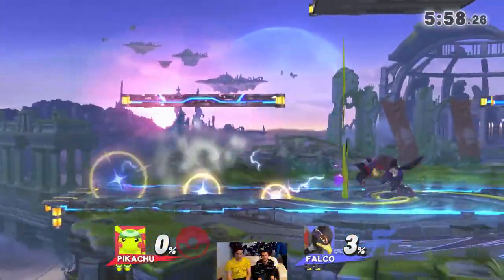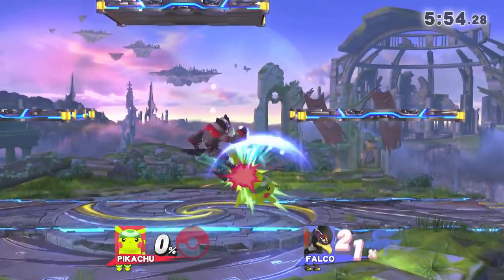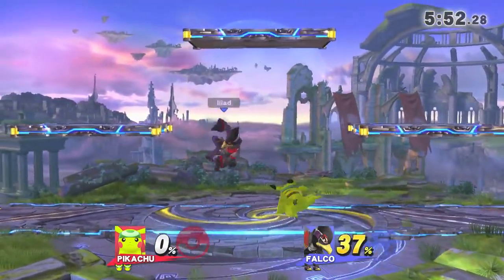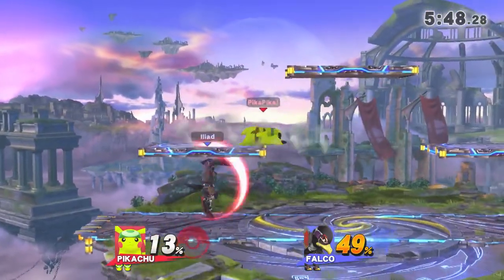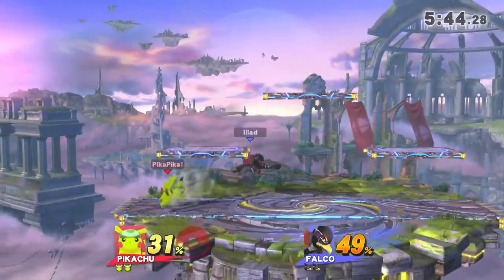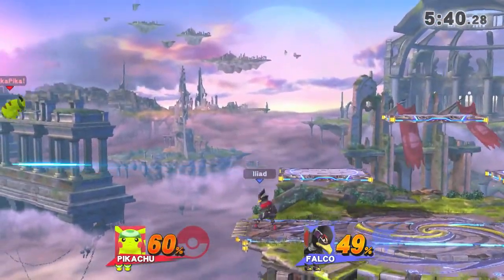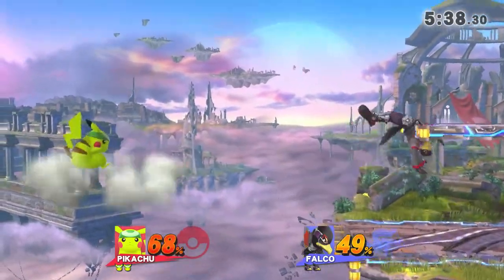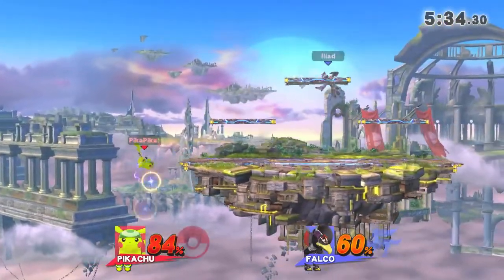Straight into it — oh, up tilts by pika pika, they keep coming. Oh yeah, nice snare into the up tilt. It's Falco, you don't see it often, but when he pulls out — oh, he tried to go for the dunk. If he was definitely close, he would have got it.